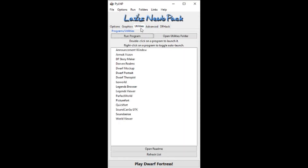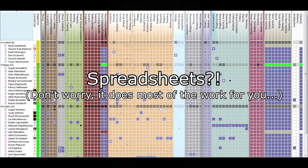The next tab is the Utility tab. This toggles what programs we want to launch alongside Dwarf Fortress. For now we're going to ignore most of these with the exception of Dwarf Therapist, which is a very handy tool to reassign dwarf behavior. We'll explain more when we get to that step in the tutorial.